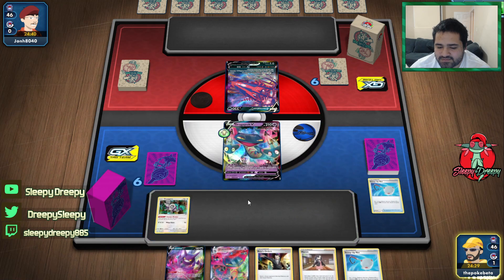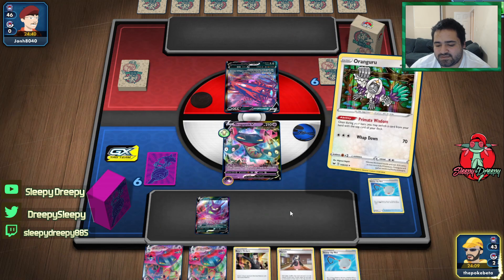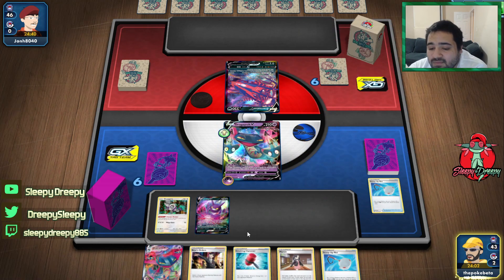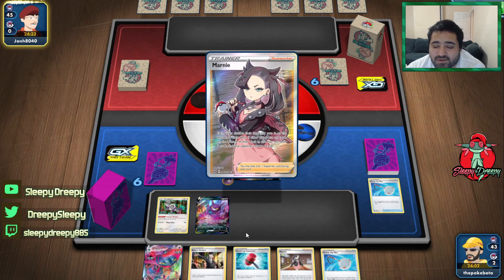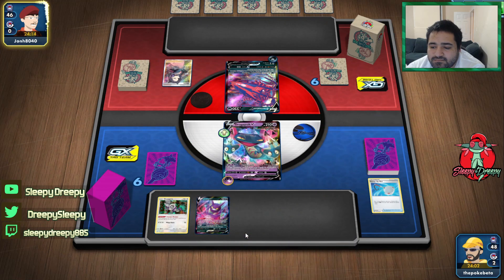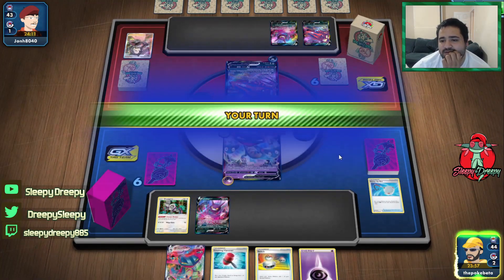We'll go ahead and use Scoop Up Net, then draw. We'll bench the Dragapult on top and pass. I have Crushing Hammer, I have the Vmax. He's going to Marnie us — thank god we can drag the Dragapult Vmax on top. We draw some energy which is good. We go 60, takes 40. We'll play the Crushing Hammer — nope.